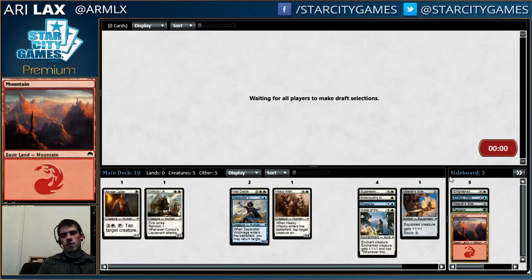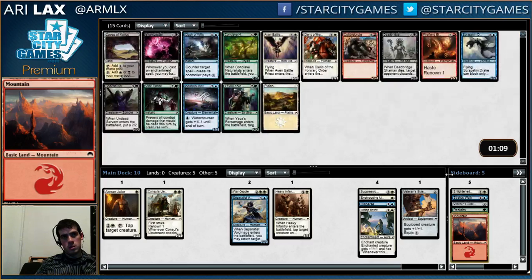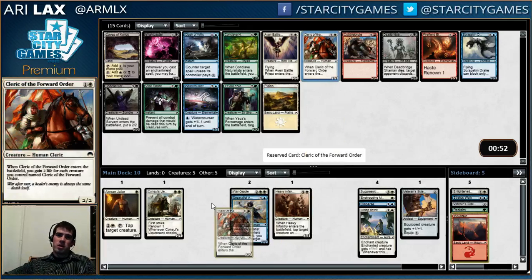Blue did dry up a little fast, but I guess it was around pick six that blue dried up, so I'm okay being there. I think it's between the two-drop and Watercourser — it's actually a tight pick. I think it's supposed to be the two-drop; Watercourser is pretty good.